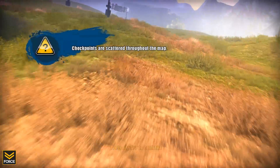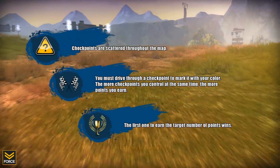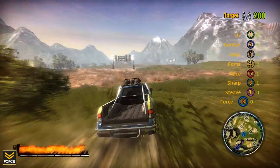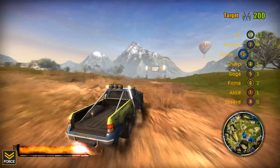The last available game mode is Zone Control. In this mode, checkpoints are scattered randomly throughout the map. Driving through a checkpoint will mark it with your color, which will score you points. The more checkpoints you control, the faster you will accumulate a score, and the first person to reach the target score wins the round.